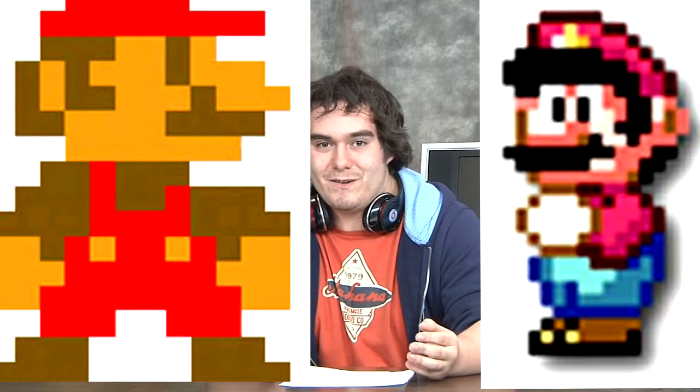Later on they brought in the Super Nintendo, which revolutionized it even further. You had better graphics — it was 16-bit. The Nintendo was just 8-bit, so you're doubling the pixels. You got better looking everything. Mario looks better, more defined — you know what he's wearing, you know what he looks like. Instead of this blocky guy just running across. You have Mega Man — you can see his arm, his blaster, how defined it is.